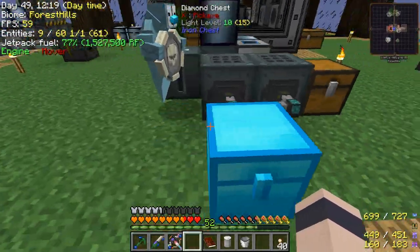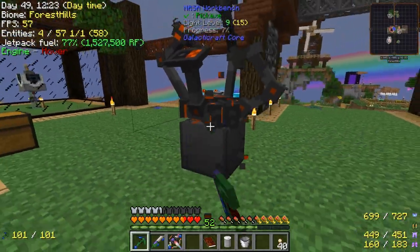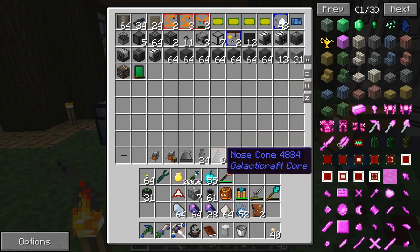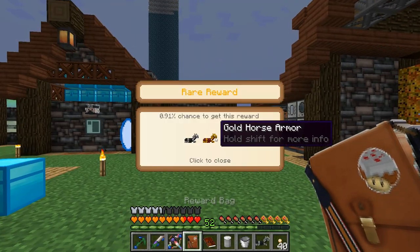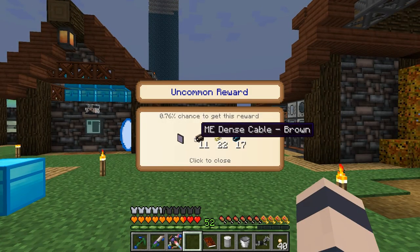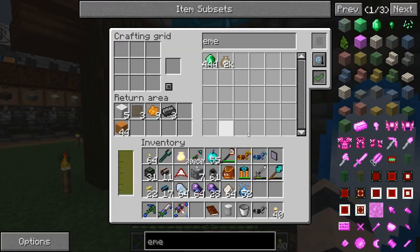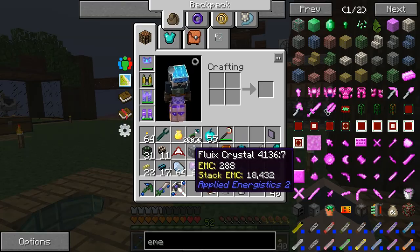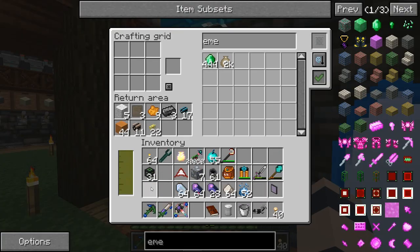Let's put the workbench away for right now — it's kind of big and in the way. We'll just throw it in the chest here. Let's open up our reward bags and see what we get. Two greater bags. Horse armor — oh my goodness! That is a really good one, especially since we're so close now. That's awesome. So we got some ME cables and a panel. Very valuable stuff. We'll just put these in storage for right now.